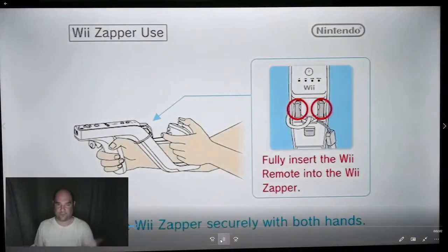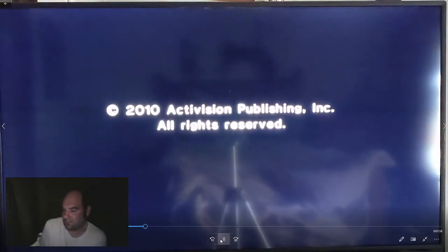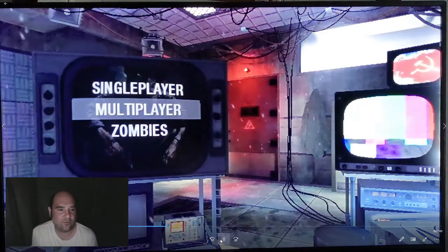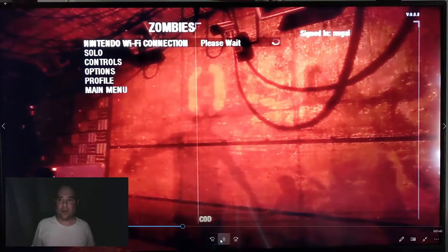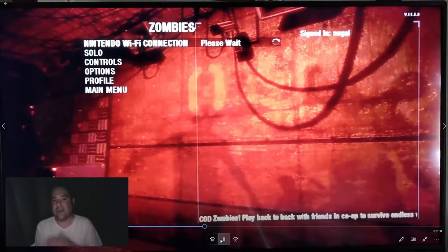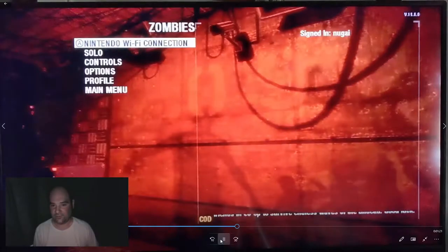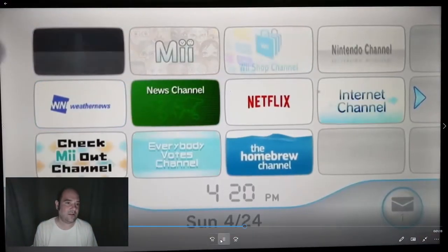I fast-forwarded through some of the loading screens here. When you get to either Zombies or Online or Spec Ops, when you first try out the Online, you'll find out whether or not you need to take further steps. If you've got a Wii that was on Call of Duty Black Ops Zombies, Multiplayer, or Modern Warfare 3 Multiplayer or Spec Ops recently, you may or may not have the newest update on your system. If you don't, this is the screen you'll get.